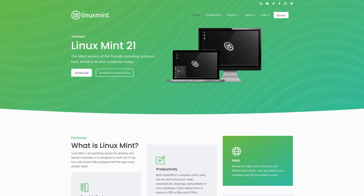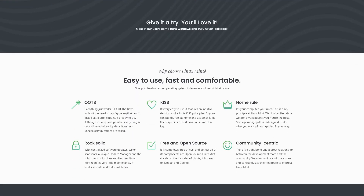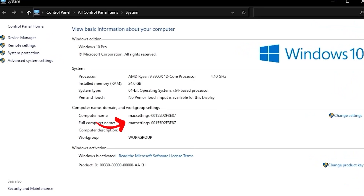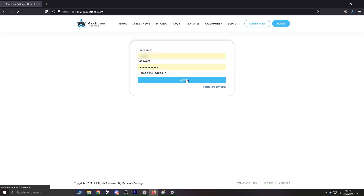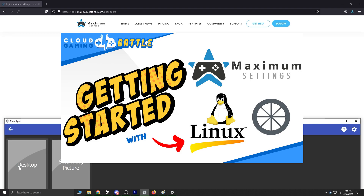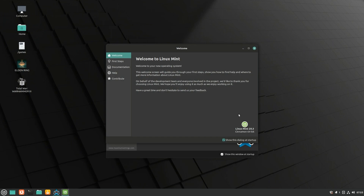The machines they provide come with the Linux Mint OS, a free-to-use operating system with many open-source components that's fairly easy to learn and use. This means no Windows on any new accounts. If you've seen Maximum Settings footage running Windows, even from us, those are legacy accounts and aren't available anymore. New users will be on a Linux operating system. Installing Windows yourself outside of the Mint virtual machine is not possible, but it is a feature they intend to implement in the future. Turning on your cloud PC is done on the Maximum Settings website — log in, turn on your PC, and use Moonlight to connect. Once your cloud PC is running, you simply connect with whatever device is running Moonlight, and you're ready to go.